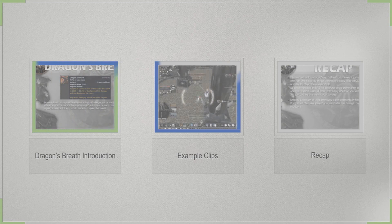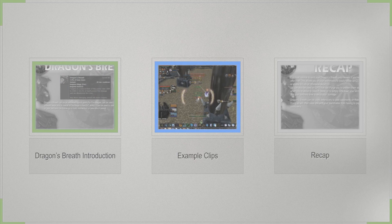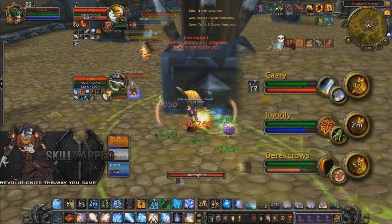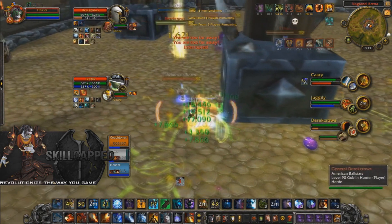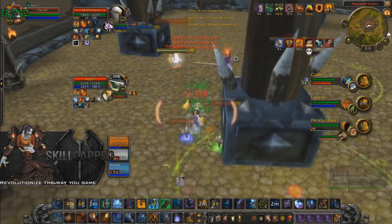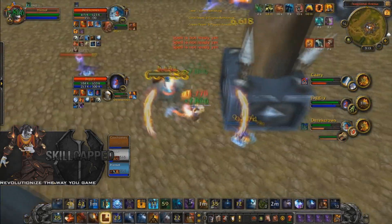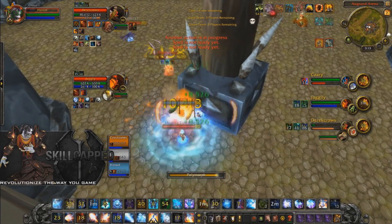Now I'm going to go over examples of me using Dragon's Breath appropriately to win games, both offensively and defensively. In this situation we're fighting Shaman KFC. Everyone on the enemy team has no more trinkets, the hunter has no pet sac and no more deterrences, so if we can just push now and get a CC on the shaman and defreeze the hunter with damage, we can win the game. I ramp up my Hot Streak proc, blink in, silence the shaman with Counterspell, defreeze the hunter, throw my Pyroblasts with Combustion, and then follow up the Counterspell with Dragon's Breath — and down he goes.